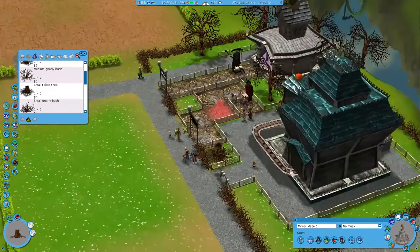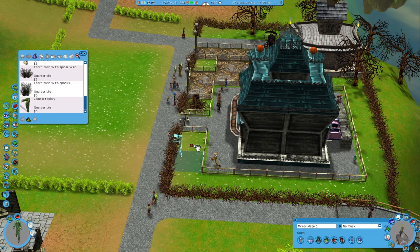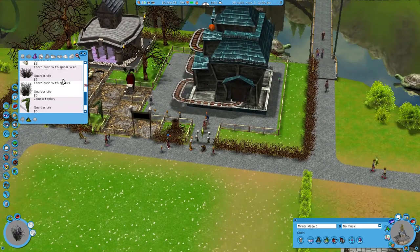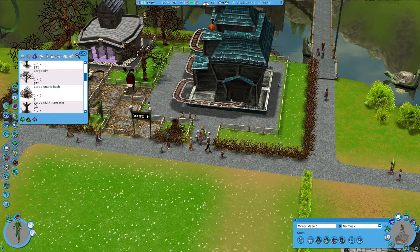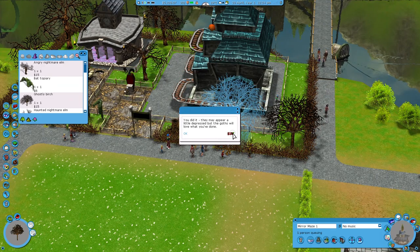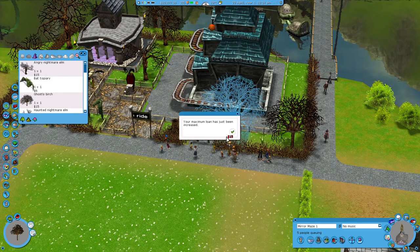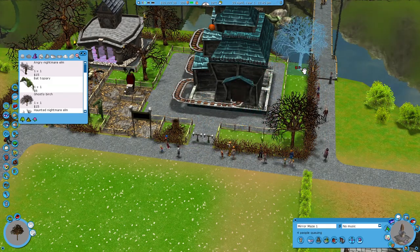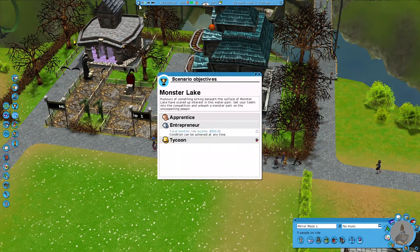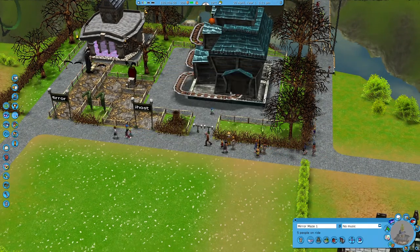I just added some more spooky-themed hedges around the outside there. I don't think that's going to be enough though — I'll add in some more trees. One tree did it! And I hit both — the challenge and the objective at the same time. Sweet!